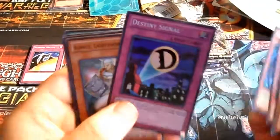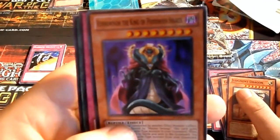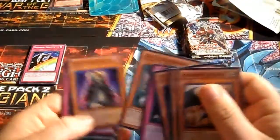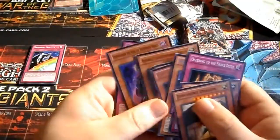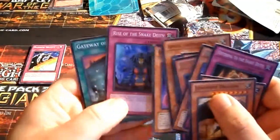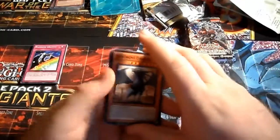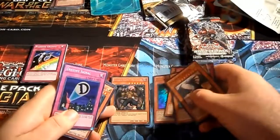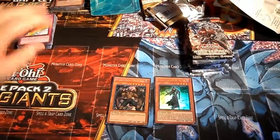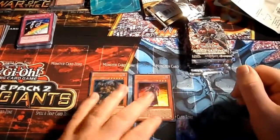Destiny Signal, Arcus Lightsworn Druid, Vennominaga the Deity of Poisonous Snakes. So we got the Deity of Poisonous Snakes and the King of Poisonous Snakes in the same pack, and then Rise of the Snake Deity and Gateway of the Six. That's pretty cool — those two cards are definitely awesome. Nice pull there with both of those. I'm definitely happy. I've already got my money back if I can sell a couple of the cards.